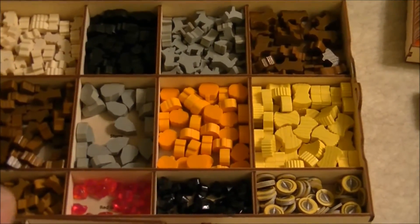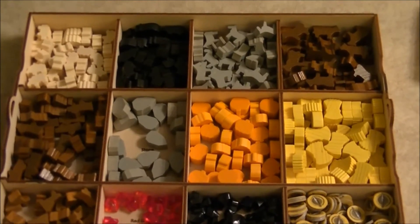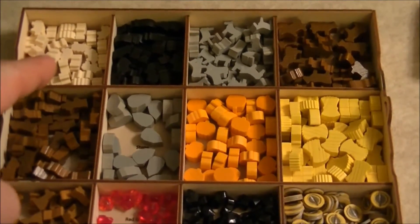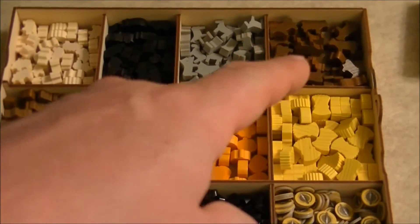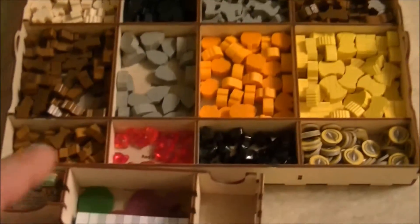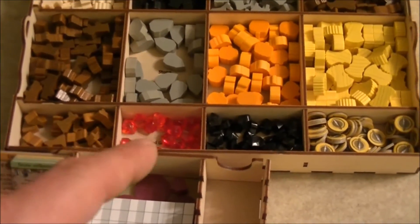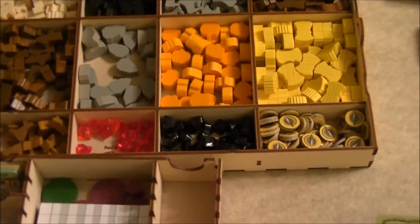There are a number of different types of resources that come with this game. In the top we have sheep, wild boar, donkeys, and cattle. Then we have wood, stone, vegetables, and grain. Down at the bottom we have dogs, rubies, ore, and food tokens.